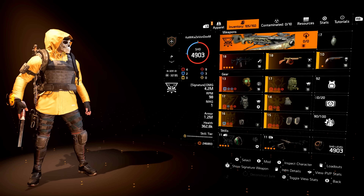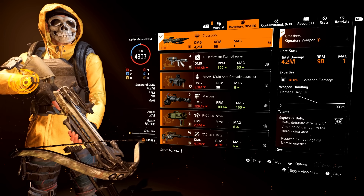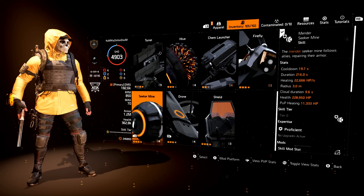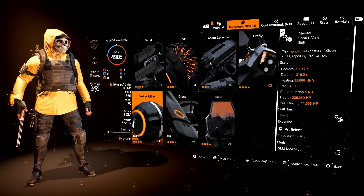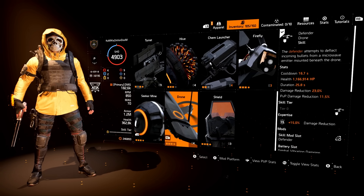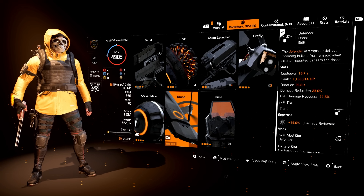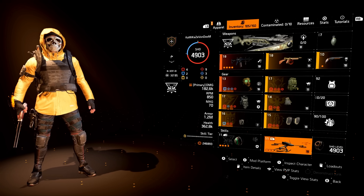Starting with the specialization, I am using the Survivalist specialization because I want that companion activated at all times. I'm choosing to use the Mender Seeker Mine — it will follow you around, heal you, and come back every 19 seconds. When it's on cooldown I'll pop my Defender Drone and have the drone following me everywhere. At all times I plan to have this double companion activated. I'll be showing you both PVP and PVE gameplay.